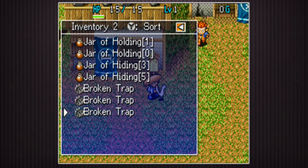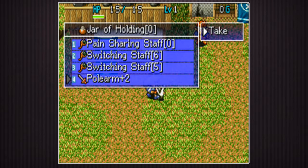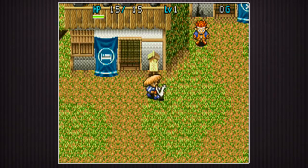Broken traps - if you save up enough broken traps and give them to Faye, you gotta save up a ton though to get anything good. He'll give you items in return for them.